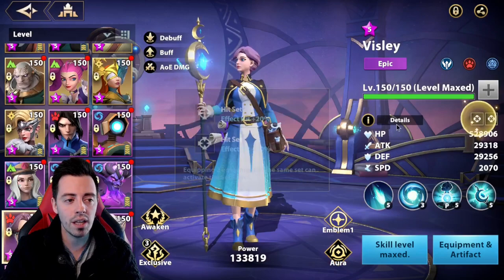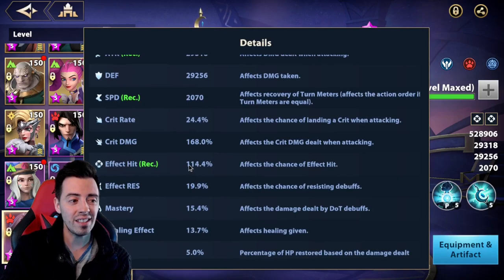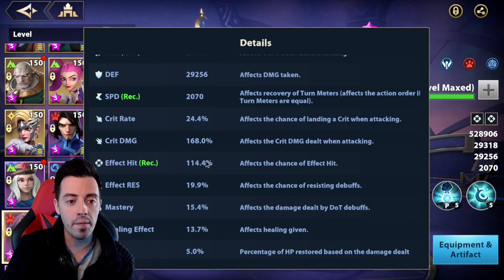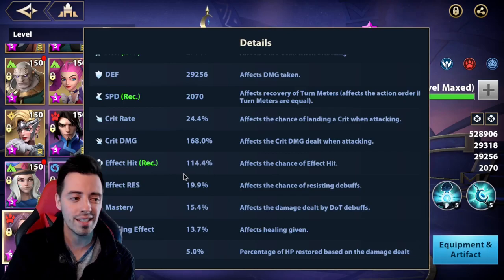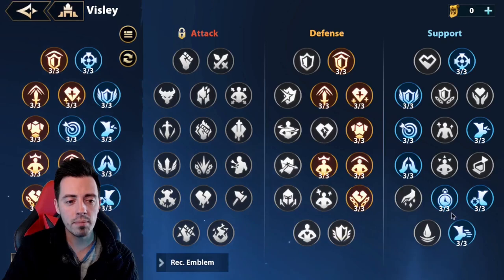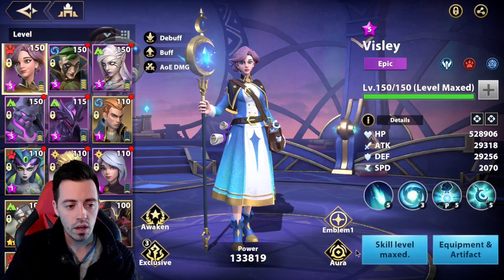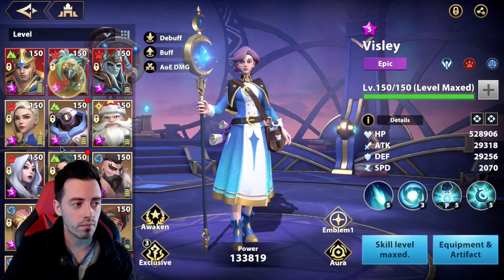This is my Veasley — a double Effect Hit set. I have a lot of HP and defense on her, a bit more speed than the boss and than my DPS, and a huge amount of effect hit because I want to be sure to land the resistance at the beginning of the fight. You saw that the first attempt to put the resistance down failed, so you need a lot here. I have these emblems on her: more speed, more effect hit, resistance to controls, and less damage taken.